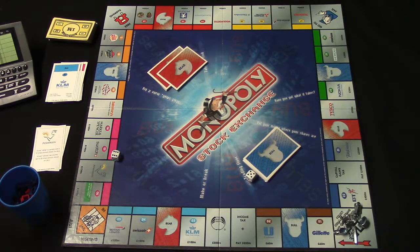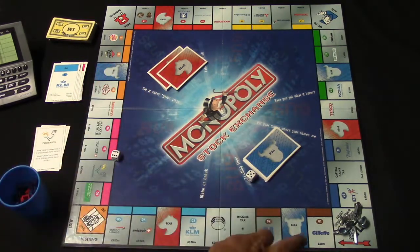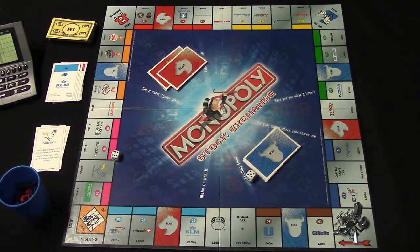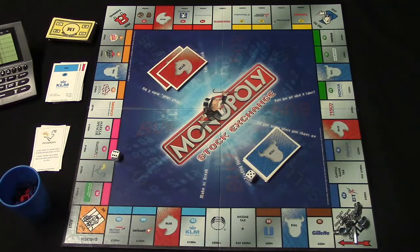Let's go over some of the components. First, you've got your game board. In place of properties, you now have what are called companies, and each company is going to have a number on them. These companies are also going to have shares of stocks that you'll be able to buy. Each company is going to have nine shares of stocks available.